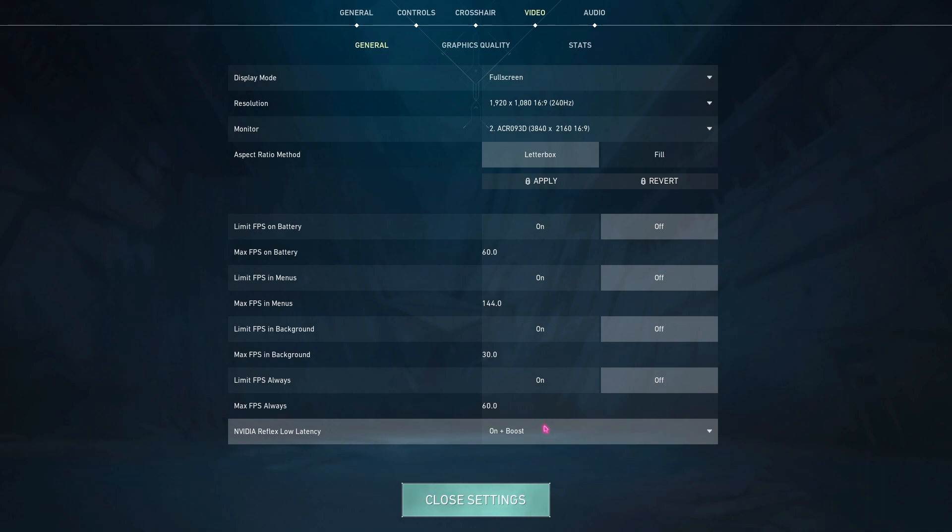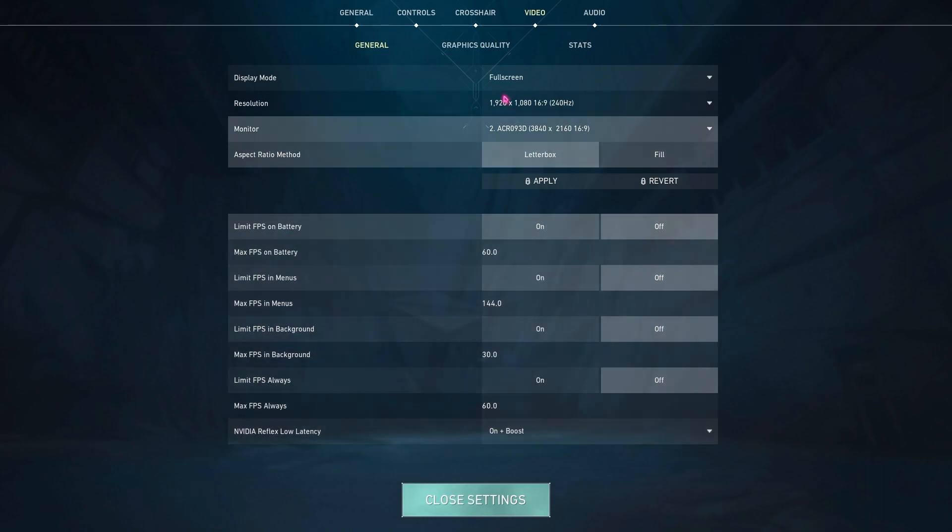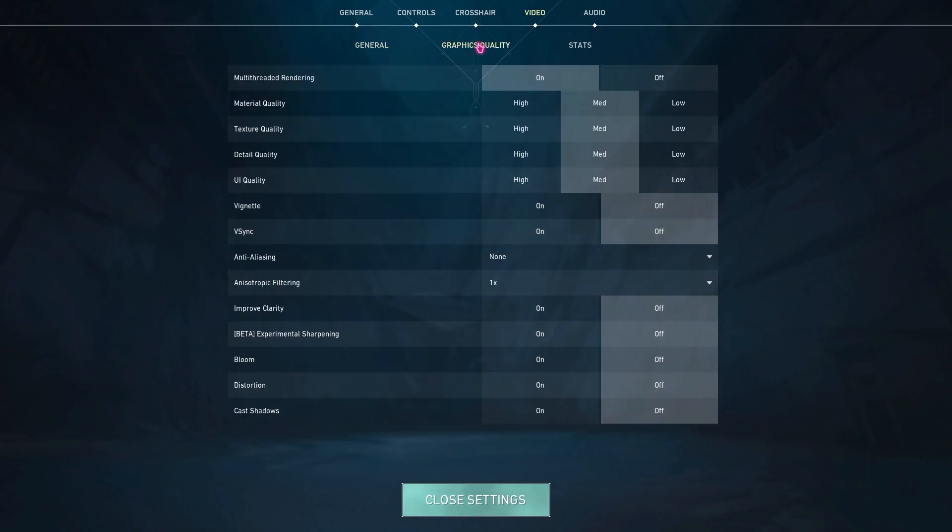Sometimes 'On' works best for people and sometimes 'On Plus Boost' works best, so check both and see which one gives you the least input delay. Then go over to your Graphics Quality settings — if you have a processor with more than four cores, I highly recommend using Multi-Threaded Rendering as it will drastically improve performance. But if you have a dual-core processor, keep this to off as it will cause big performance issues.